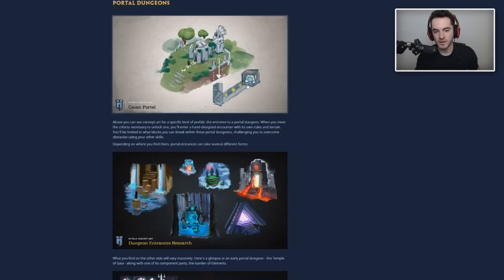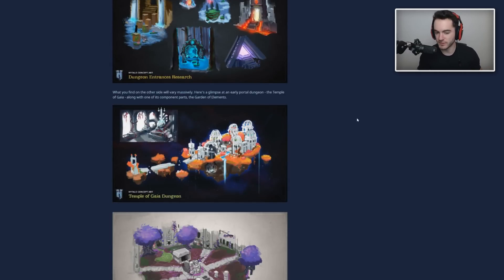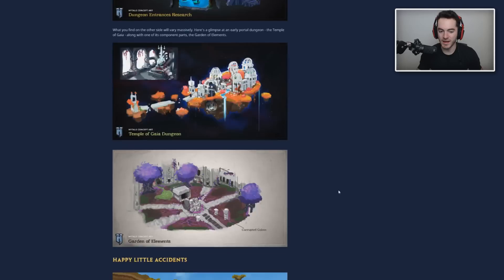Earlier they said the majority of the Hytale storyline takes place in Orbis, implying some stuff happens off-world. There are dungeons where at the end you'll find a portal that takes you to some place — concept art shows islands floating in the middle of nothingness in the sky, where you find loot, fight a boss, or something like that. It doesn't seem like you actually build the portal — it's something you find in one of these dungeons. But who knows, maybe there will be portals you can build to check out other dimensions. We haven't heard anything about other dimensions beyond these portal dungeons.